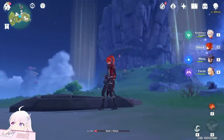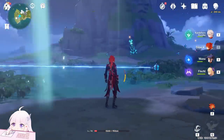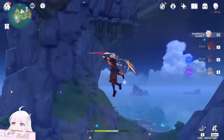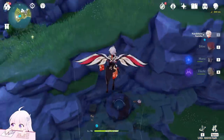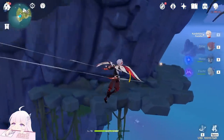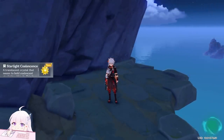Once you have the island in this version, let's collect the one in the center first. Change the weather into a cloudy day by using an Anemo character to light up that one. Now use the air current to go up. A little bit downside here, on this small platform, behind the wall there is a star. Collect this one — Starlight Coalescence. This is our first one.